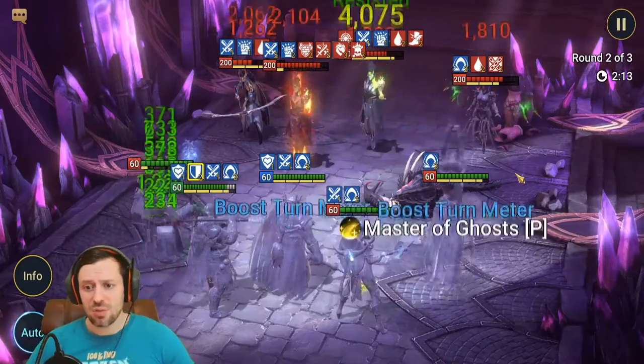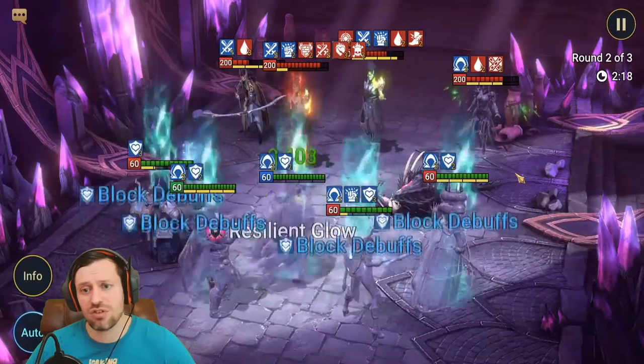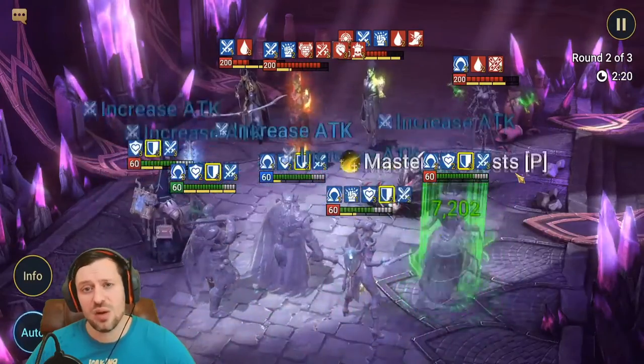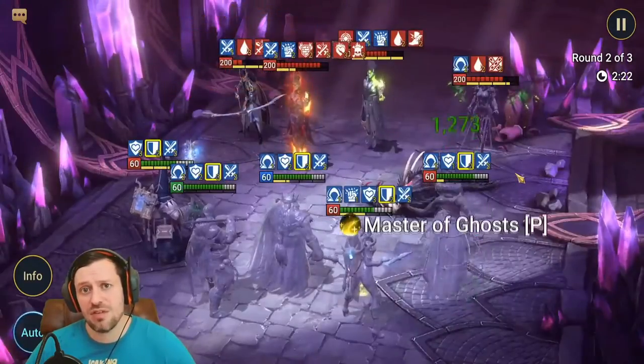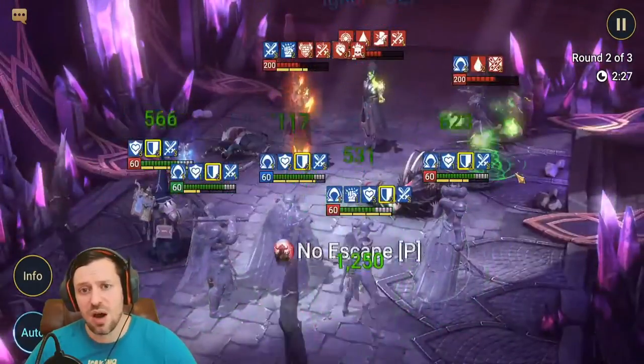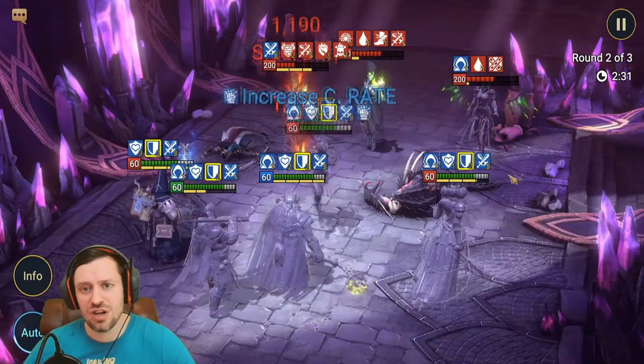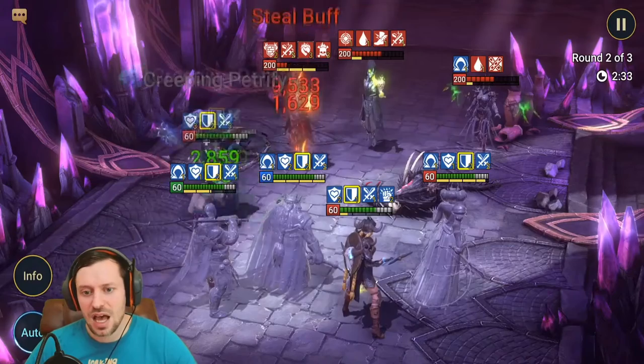First up we've got Rector Draft. She's in there because she has healing, Perfect Veil which decreases AOE damage, and in her passive any champion under Perfect Veil gets their resistance increased by 50. That is really essential to help bump everyone's resistance up.